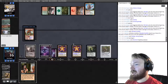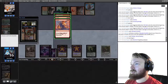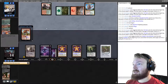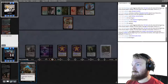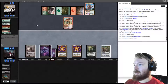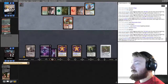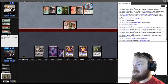Looking at their hand: Bolt, Pillage, Pillage — take Pillage. Opponent exiles a Smallpox with Klothys and casts Bonecrusher Giant. We untap and draw Raven's Crime, so we make them discard — they discard Forest. Opponent can Pillage our Ensnaring Bridge, then exile Raven's Crime. Another Pillage hits Ensnaring Bridge. If we could top-deck Wrench Mind that would be fantastic.